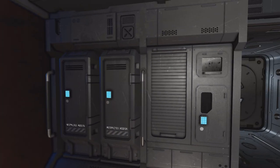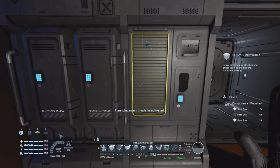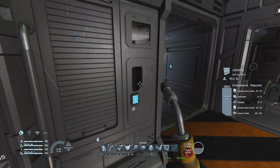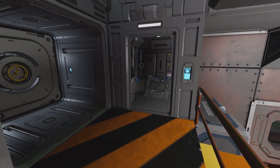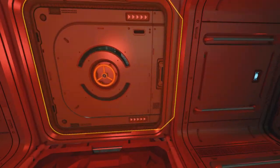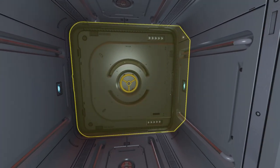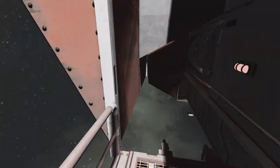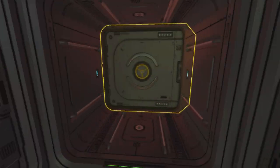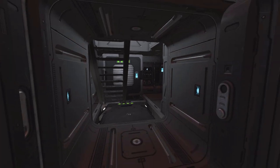Then we can go up on the stairs, and here we can see some storage for personal items — lockers, you know. This is the toilet in case you need it. Then we can pass through the airlock — this is the main airlock of the ship, where you also have access to the side entrances I was showing a moment ago.